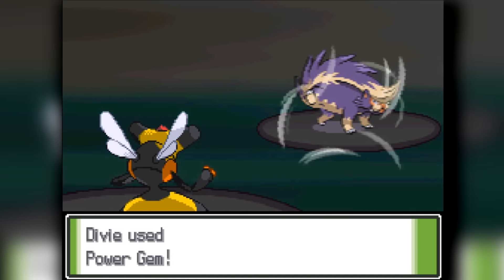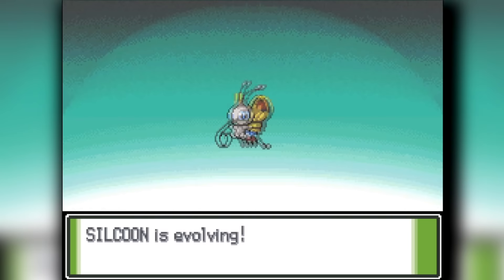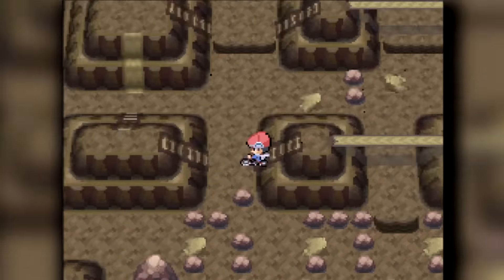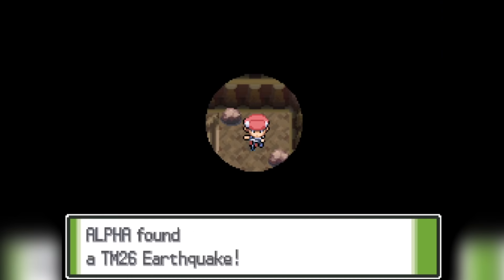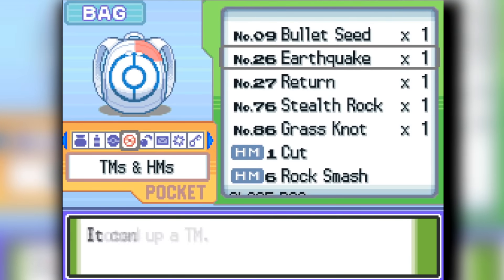I decide to train up Aipom a bit more. We found out our Wurmple turns into a Beautifly, which is probably the better of the two evolutions, so we're going to use Beautifly from there. We head into Wayward Cave and get TM26, which is Earthquake. We put that on Heracross, which is very useful — Heracross has some monstrous coverage now.